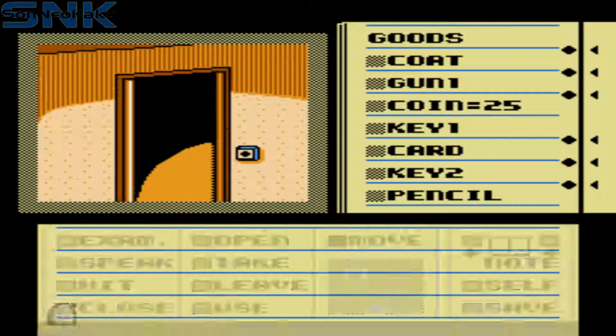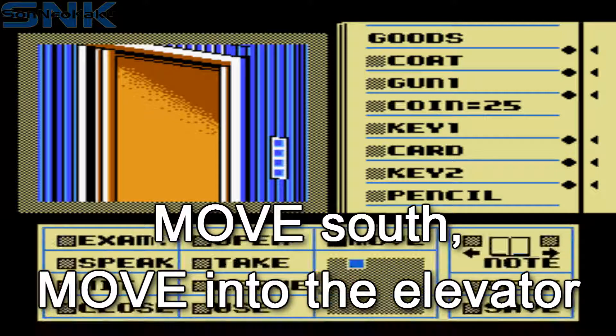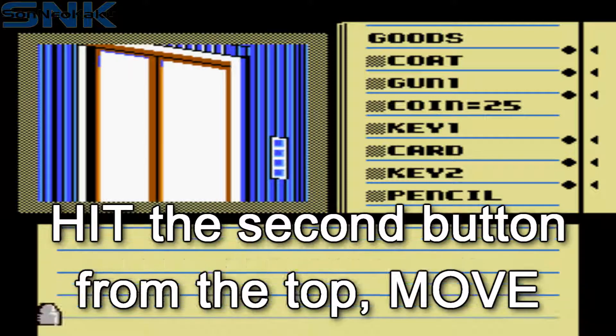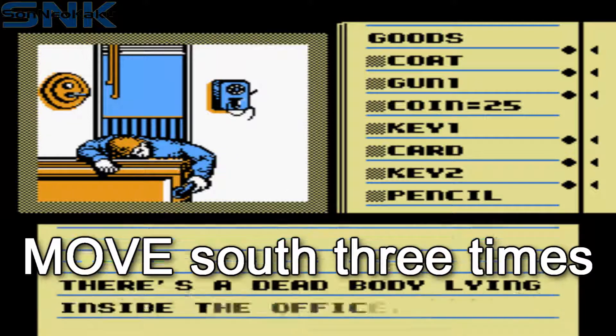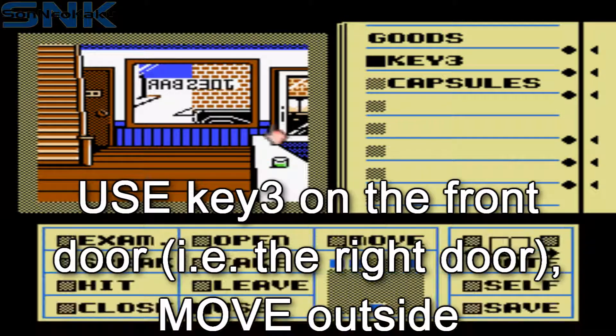There are plenty of ways to get out of this room. My preferred method is to go south back into the elevator, hit the button second furthest up and move out. Now go back to the bar by moving south three times. Use key three on the front door and move out.